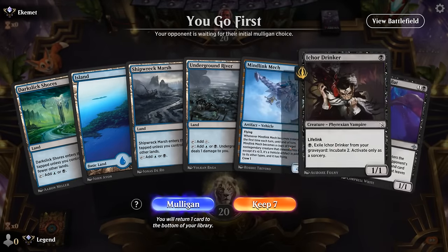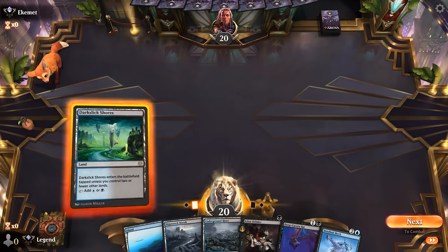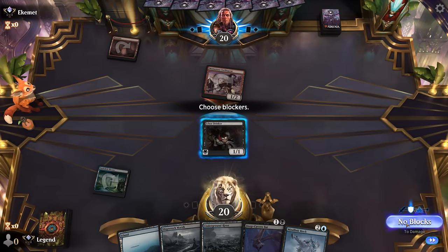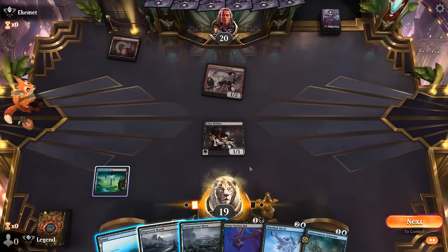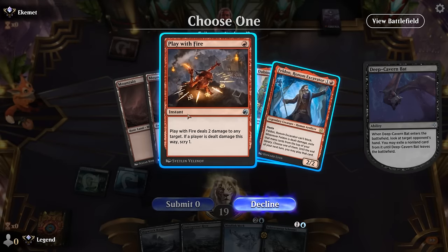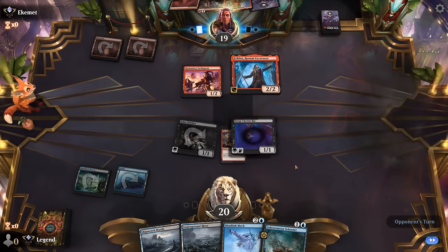Game 5: we're on the play and we've got a decent hand, just missing our Bloodletter for the combo on turn four. The Bat can try to take away some interaction that could mess up our combo. Opponent plays a turn one Mountain — so Red Aggro. At least Mindlink Mech is pretty solid with all these lifelinkers. I think it's still Bat, and then an extra Mech. We'll have two lifelinkers to turn this on potentially, while we get to take away a potential burn spell. Let's take the Play with Fire.